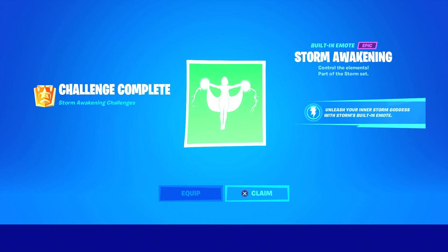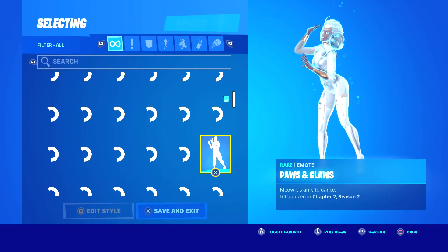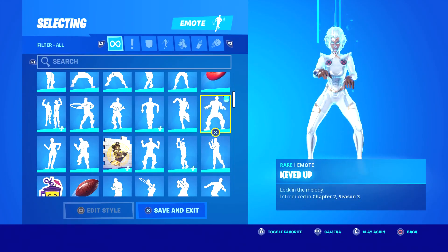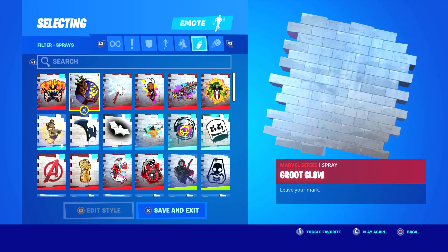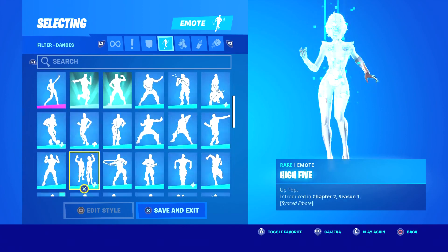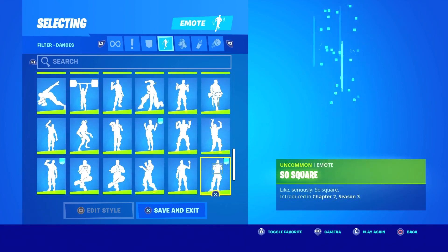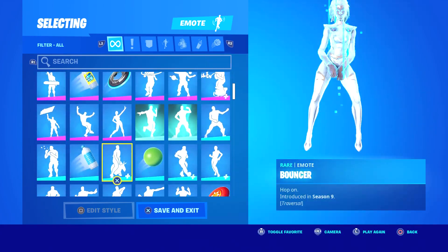Challenge complete — Storm awakening challenge: 'Control the elements, part of the Storm set. Unleash your inner Storm goddess with this built-in emote.' We're going to go ahead and claim it. It's actually right here — I don't know if anyone else can use this. I think it's only Storm, yeah, because it's not popping up for anyone else. It is a built-in emote, so it is for her and no one else.